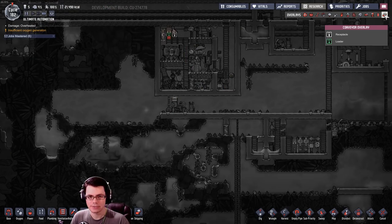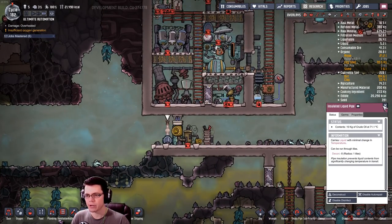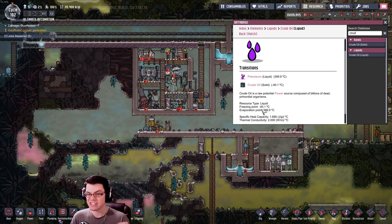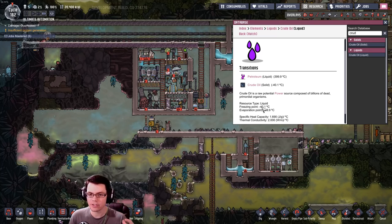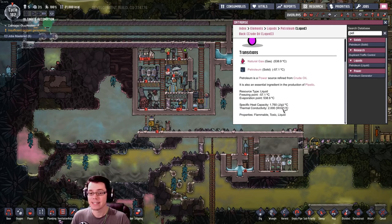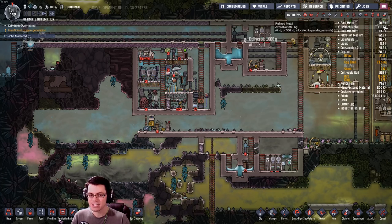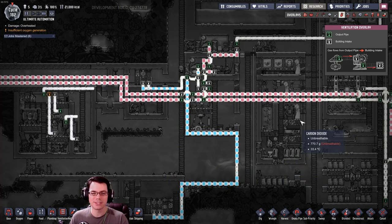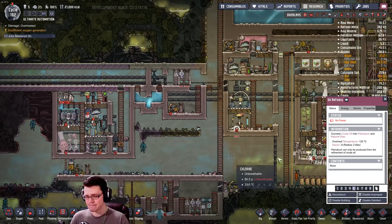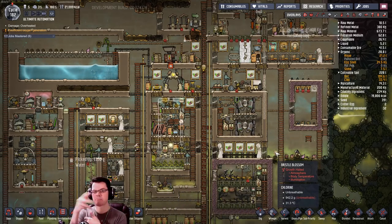Look at that pipe - excellent, it pumped up and then the automation signal. Let's talk about the fluids and why we might use something besides crude oil for liquid cooling inside my base. Crude oil will freeze at negative 40 degrees Celsius, which is very low and useful, and has a specific heat capacity of 1.69. Petroleum, however, has a freezing point of negative 57 degrees Celsius and a slightly higher specific heat capacity of 1.76. It's not a huge difference, but petroleum would do a little bit better job of cooling - though I do have to run it through this system to get it.